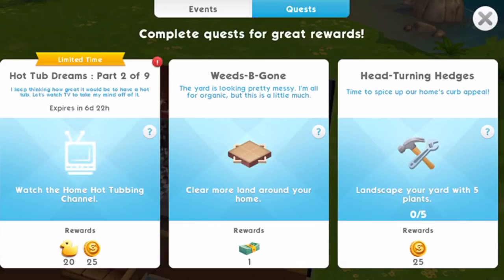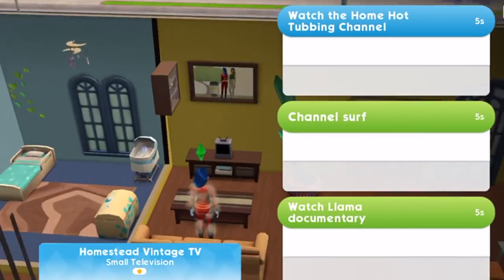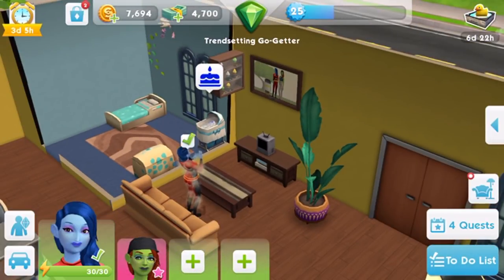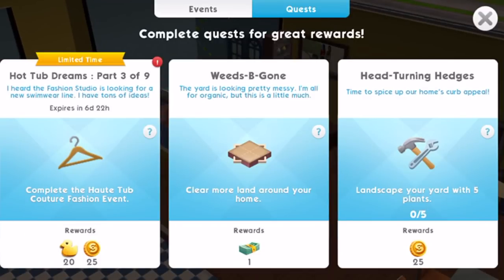The next task of the quest is 'watch the home hot tubbing channel,' and it looks like we're going to need a TV. Just tap on the blue button option to do the quest task. As you can see in the quest button in the bottom right, that's where you can see the task was completed, and now we get Part 3.